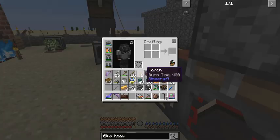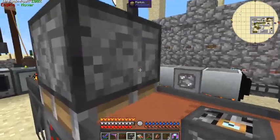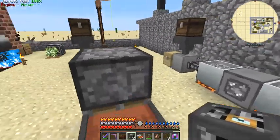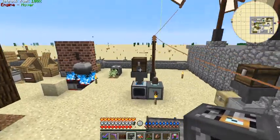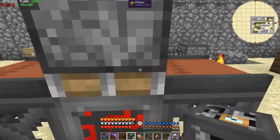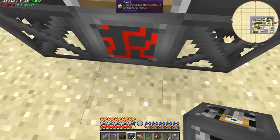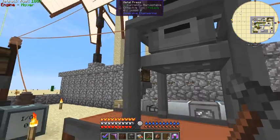On top of these we need the heavy engineering block, so I'll jump up there and put this up here. It tries to push me off all the time - I'll just do it like that. Then all I need to do is right click this with a hammer and it forms the press.